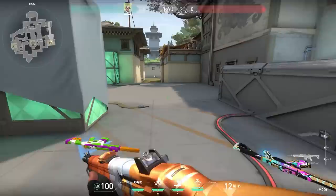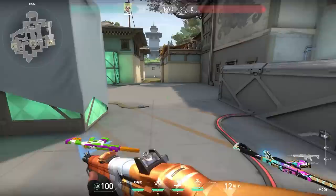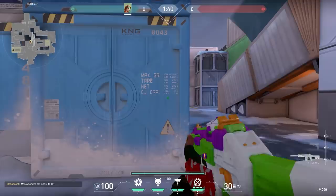When you scope with the Vandal it zooms in a little bit. But did you know that when you hold a Guardian it zooms in even more — it's almost like a small sniper. This is why the Guardian is especially good at longer ranges.